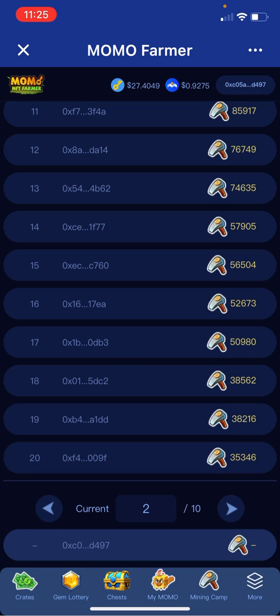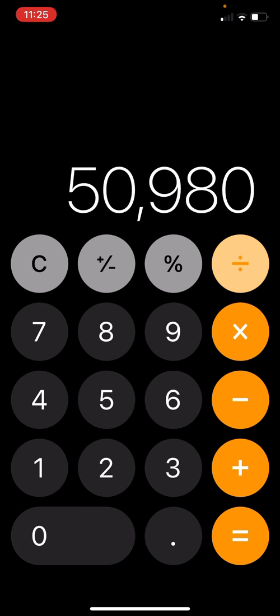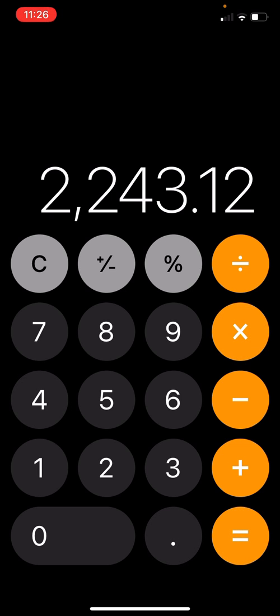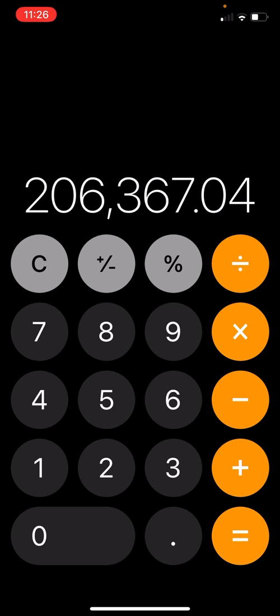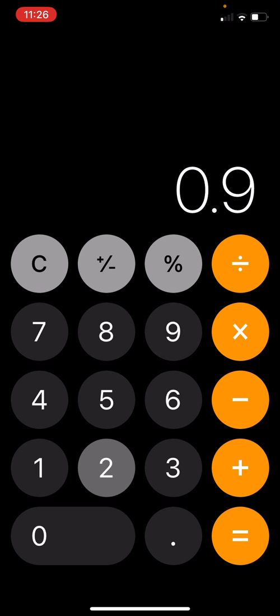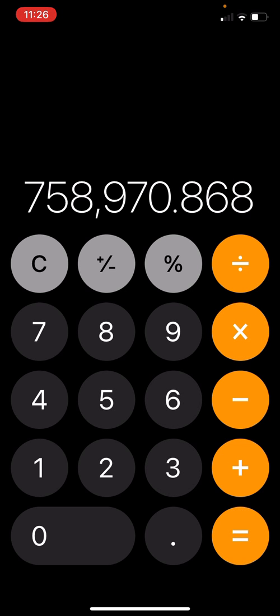Let's take number 17 on the leaderboard — he's made 50,980 hash. 50,980 divided by 100 equals 509.8, times 4.4 equals 2,243, times 0.927 — wow, that's how much he makes per day. And that's how much he's making per year right now at that current hash rate. That's not bad.